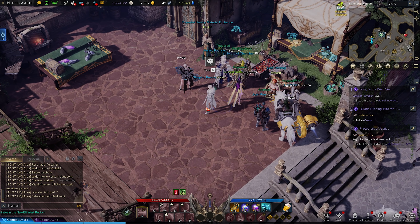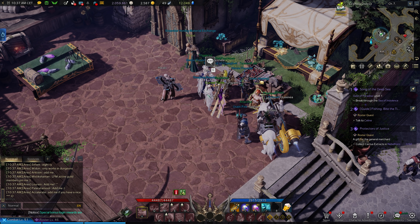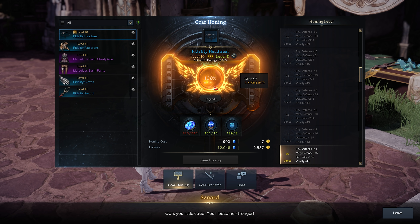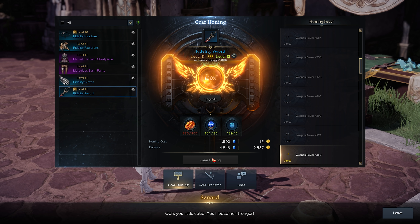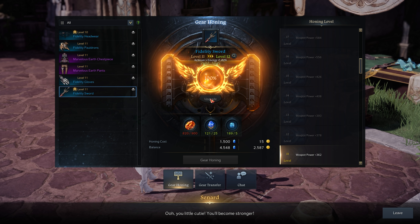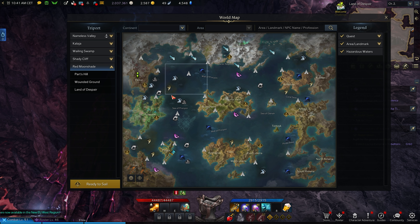Once you've done islands, dailies, and weeklies, use all your materials for gear honing. Find the honing NPC on the map, fill up the required materials, and you have a chance to fail — but the first six upgrades are 100% success rate, so reaching 460 item level is pretty easy. Later on there's a chance to fail; I was extremely unlucky in tier one and failed 33 times before reaching 600.